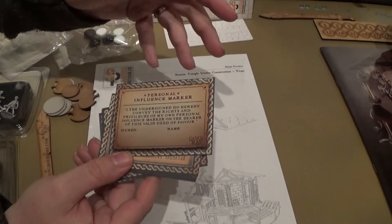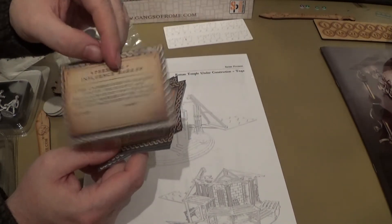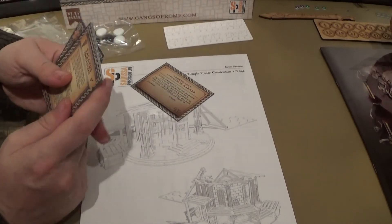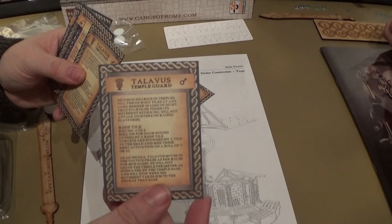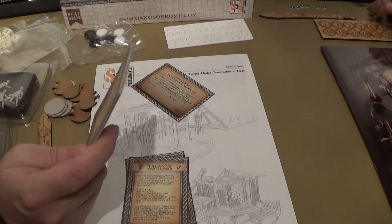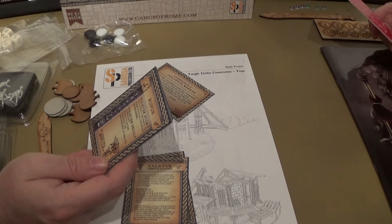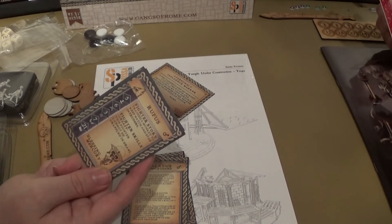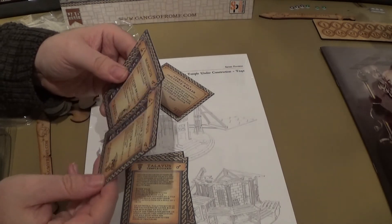In here we have a personal influence marker. When you win a match, the other person you've won against signs this and dates it. Then in a future game you can use this against them to get a personal favour. You can also download the rules for this for free — the cards you get in this set are set cards, not randomly generated.